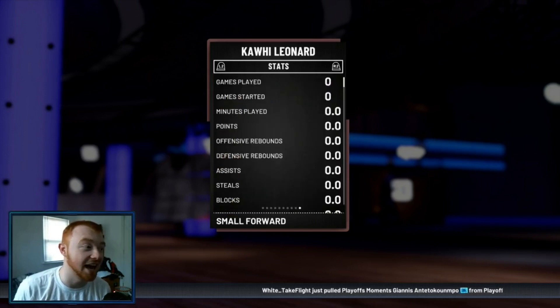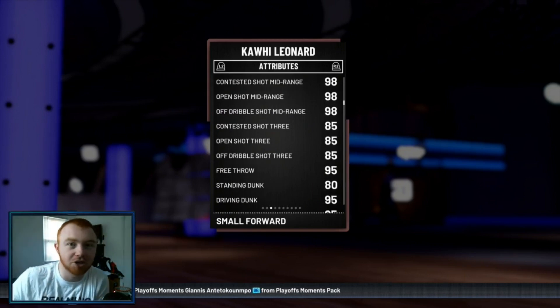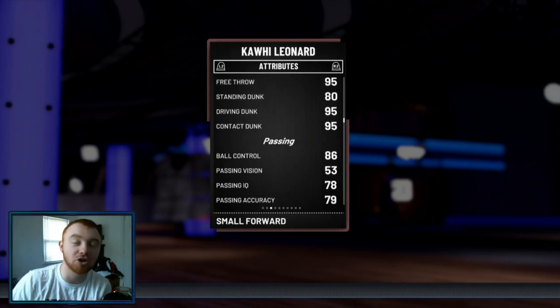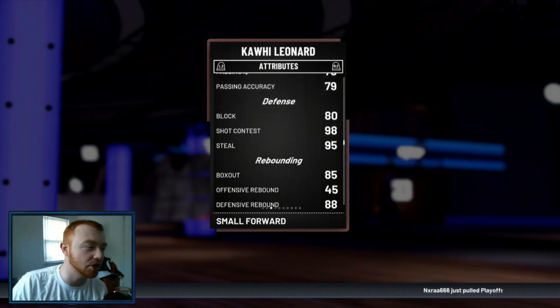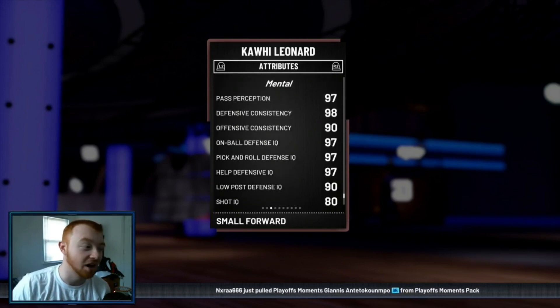Taking a look at his attributes. He has an 85 open shot 3. All of his 3-ball ratings look actually pretty solid, and with the coach boost you're looking at 90-plus, plus whatever shoe you throw on him. That's pretty solid as well with a 95 free throw, 95 driving and contact dunk, 86 ball control so he can speed boost, beautiful shot contest steal, pretty decent rebounding, good speed, good lateral quickness, and an on-ball of 87.